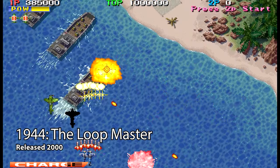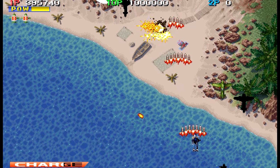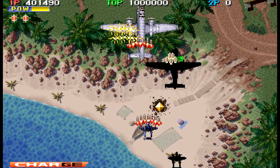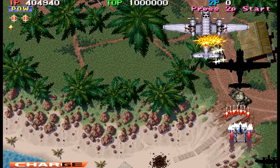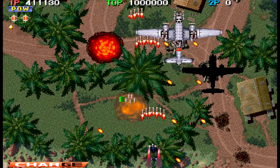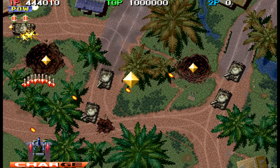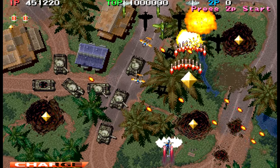1944 is the fifth game in Capcom's 1940s series of shoot em ups, following on from the confusingly ordered 1942, 1943, 1941 and 19XX. Like its predecessors it's a vertically scrolling shooter set during World War 2, and it lets you fly in either an American or Japanese plane — or both in co-op, which is a bit weird when you think about it. It's got quite a few interesting features, from wingmen who can fly alongside you to the fact you play with a single life albeit with a health bar that can be topped up. Because it was released in 2000, 1944 is one of the more modern games on the home arcade, and you can sort of tell by looking at it.